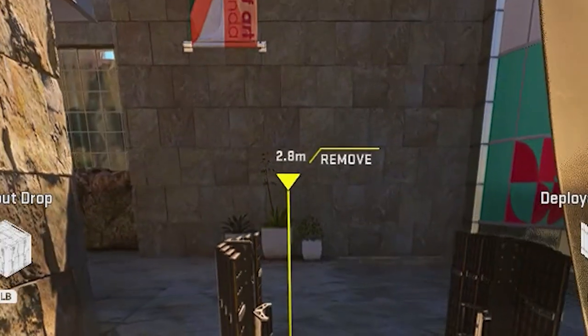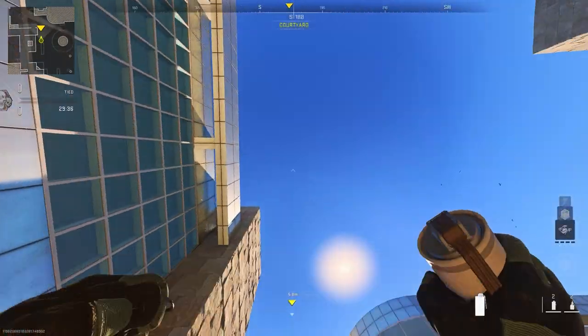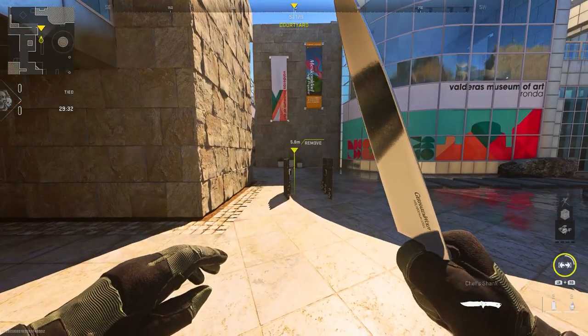After that, you want to place down a marker next to the first barricade and wait until you see 5.8 meters. Once you see this, you want to look up and throw the loadout drop exactly where I do.